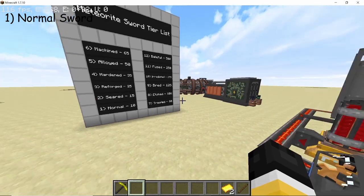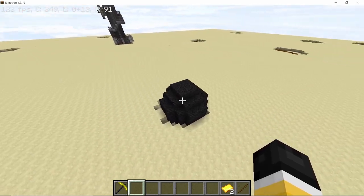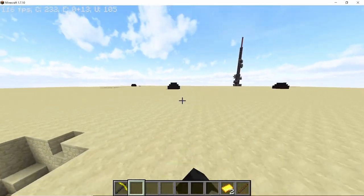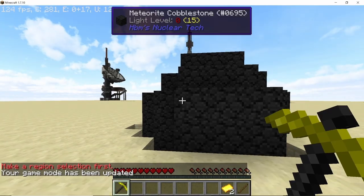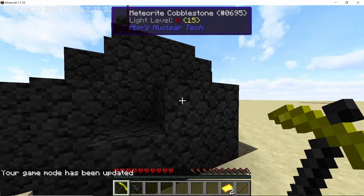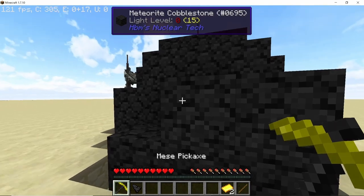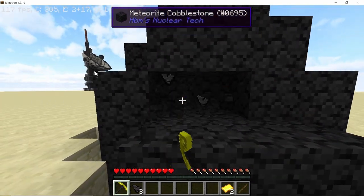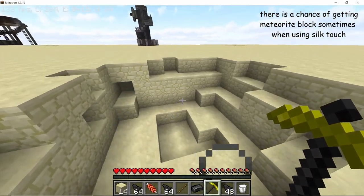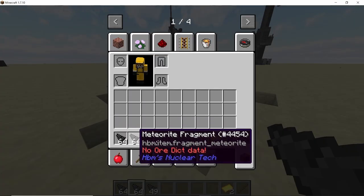Let's start with the first sword, the normal meteorite sword. As the name implies you will need to find a meteorite in order to craft this. Meteorites will spawn naturally in your world if you have not disabled them in the configs, or you can even summon one using the remote. Once you have found a meteorite, start mining it using any big axe. Once you mine the meteorite you will get a meteorite fragment. Mine down the entire meteorite — there is even a chance of getting a meteorite treasure block in the very middle. Here I got two full stacks of meteorite fragments and another 49 more.